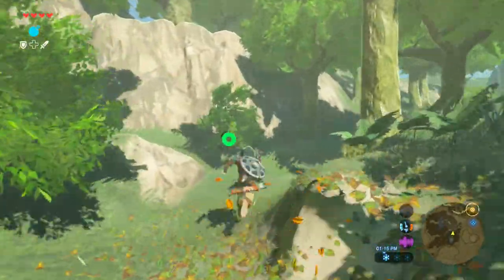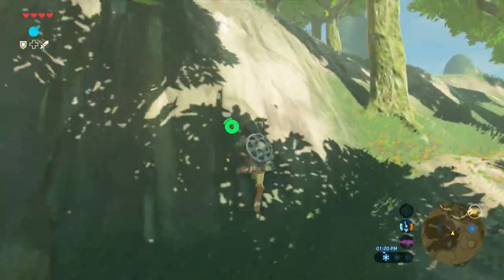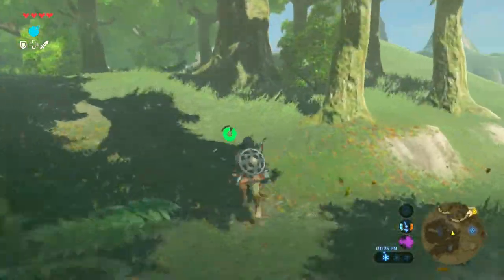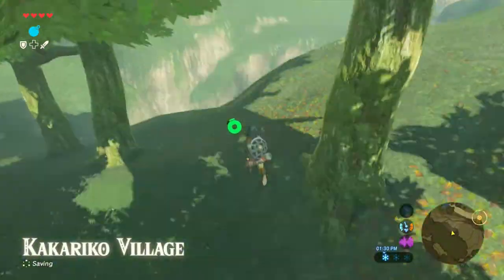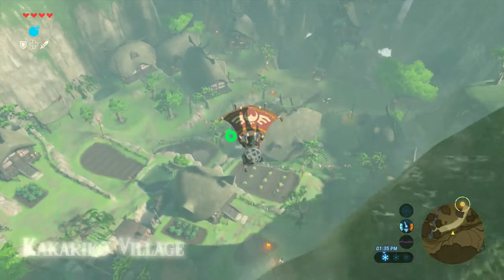Now that our whole set has been upgraded, we're gonna head back to Kakariko Village. We can just go off-road — because that's kind of the point of Breath of the Wild. Who needs roads, am I right? So we're back — Kakariko Village awaits us, and Impa awaits us.